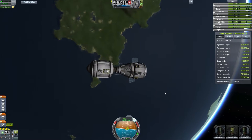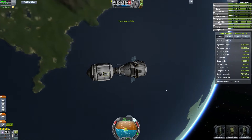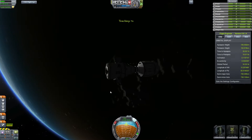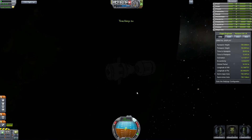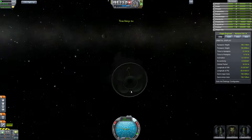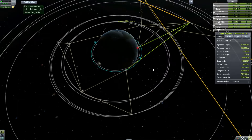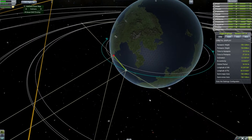First, we're going to shoot up a small little station thingy here. We'll put it at 150 by 150 — apoapsis and periapsis 150 — because at that point we can time warp decently. That's where I usually put them, around 150.